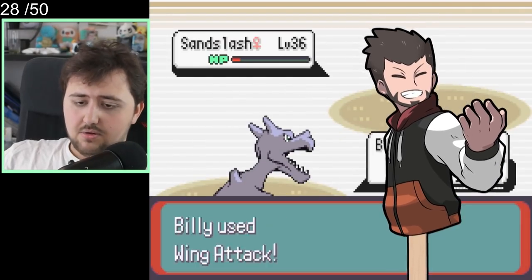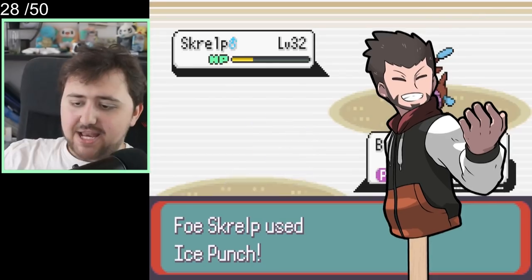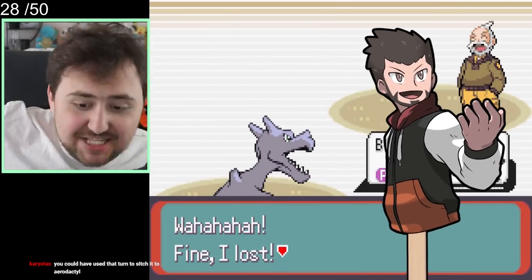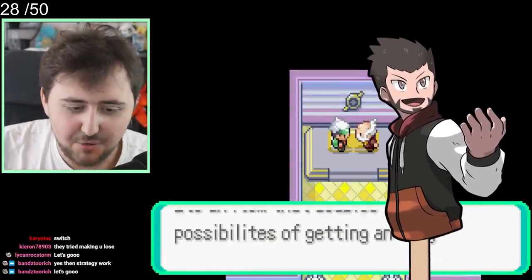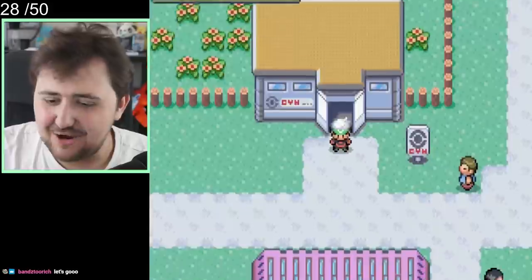We're stuck against a Sandslash and only really have Billy left. Billy has Thunder Fang, which is super useful against the Skrelp, but it does poison us as we hit it, and now we just have 3 HP left. Thank God for the Iron Barbs, because that killed the Sandslash and we got through the battle. We get the Oval Charm from Watson and have now defeated another Gym Leader.